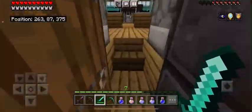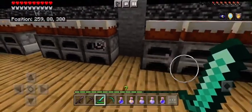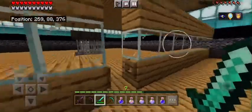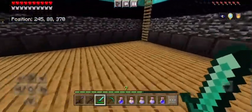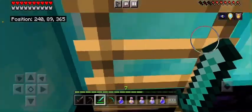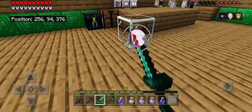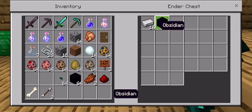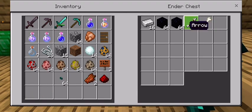I'm planning to build an underground base that Herobrine can't find. Basically I'm going to disguise a stone button right here in these stone blocks, so he would hardly be able to find it. Up on the second floor, not much — we have my bed, and for some reason there's a piece of glass. We also have an ender chest which I think I'm going to put some stuff in because I need to empty out my inventory.